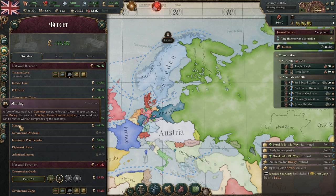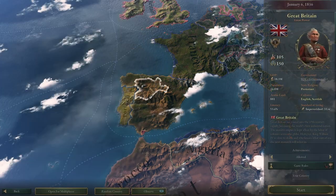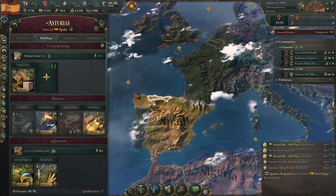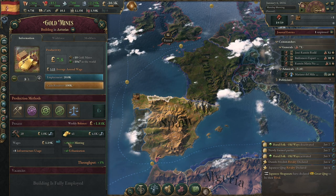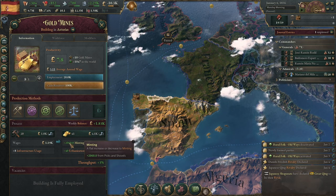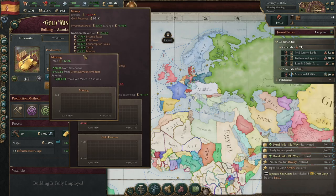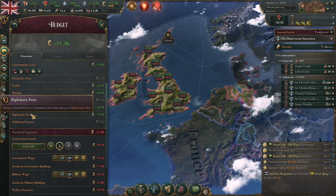The next major source of income is minting. Minting largely cannot be changed by the player — it's a source of income that scales directly with your GDP. The one thing the player can do to manipulate minting is through gold mines; for example, Spain has four gold mines in Asturias. These are the only buildings in the game that give you minting as an output, currently giving 2,060 pounds in minting. Increasing your GDP will increase the amount you make from minting.